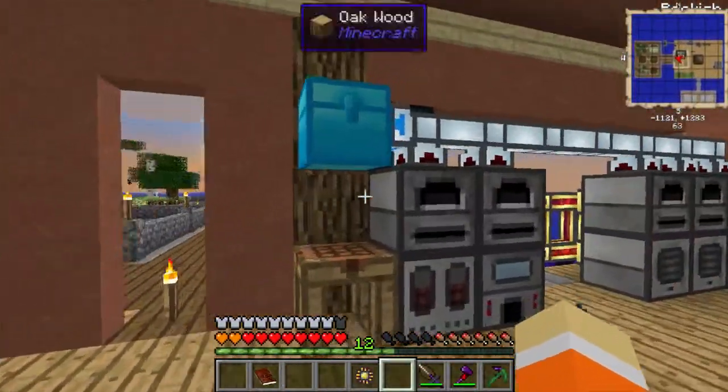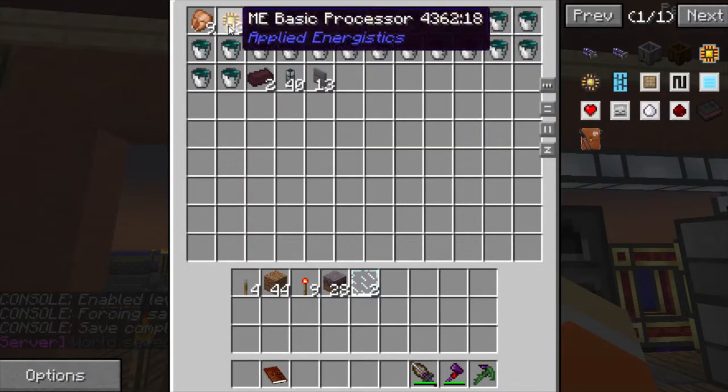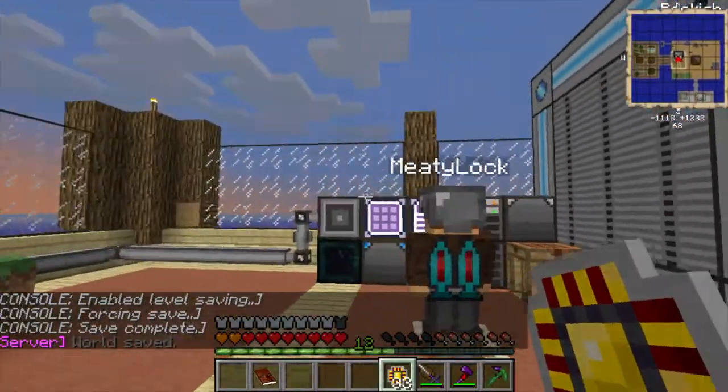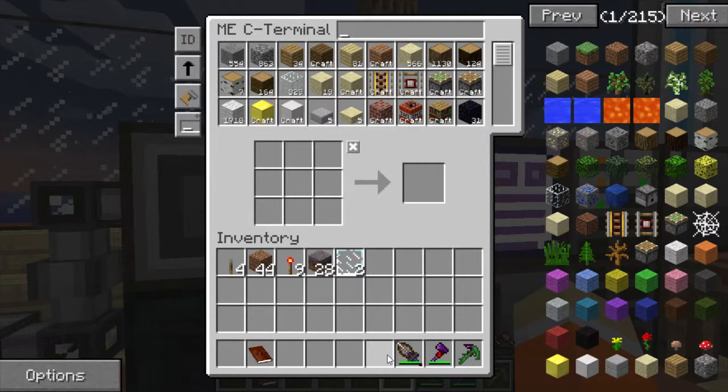Wait, did I tell it to make that? I don't think I did. Missing materials: quartz dust. Did you just cancel my 64K drive I was making? Oh I didn't know you were using it. Yeah, yeah. I thought I accidentally did it. No problem, you know, whatever I can do to help.